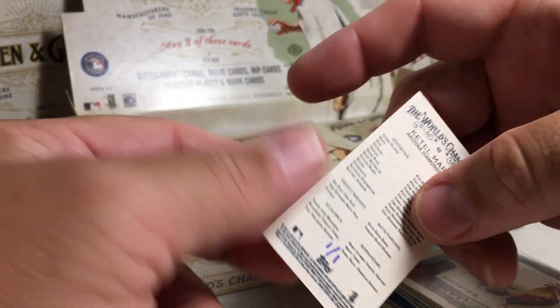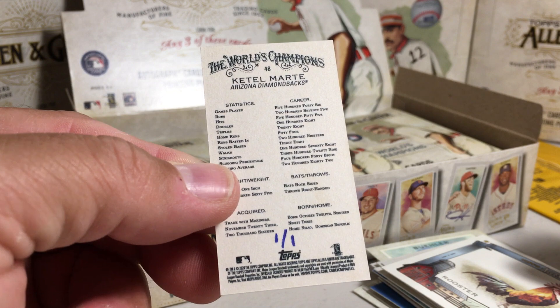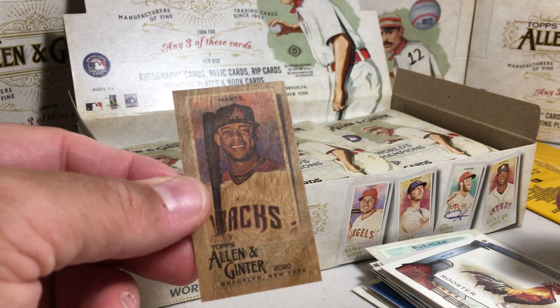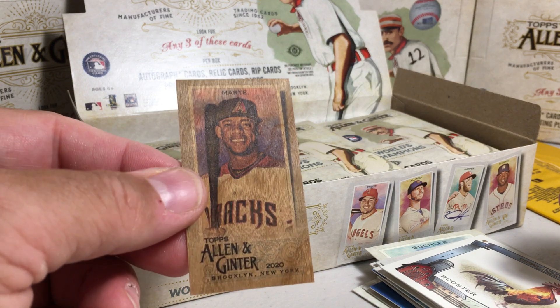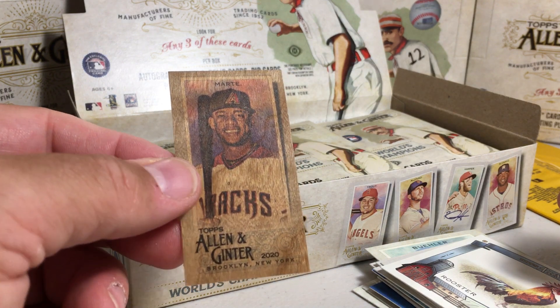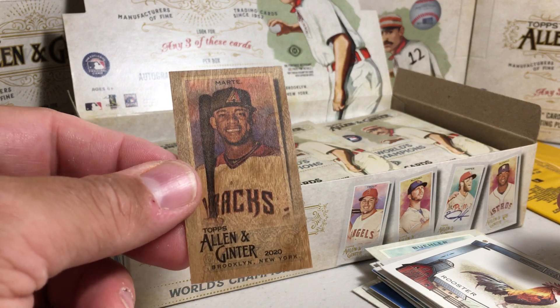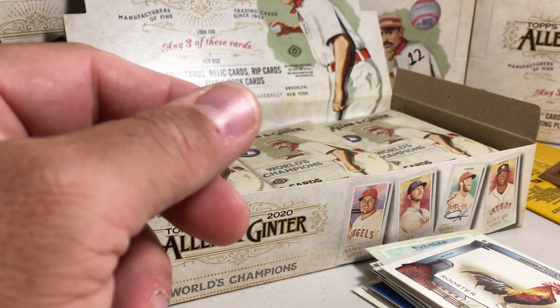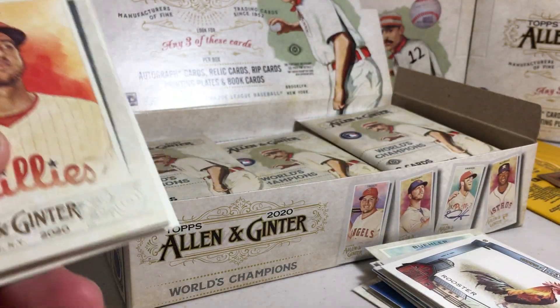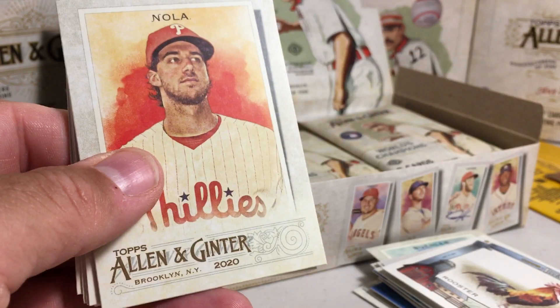Nice — one of one, hand-numbered mini. Wow, okay, now we've got a wow hit. One of one wood mini — Ketel Marte. It's the only one of those in the entire universe. That's sweet. I don't know if it's worth that much, but it's just cool and it's the only — first time I've ever pulled a wood mini.